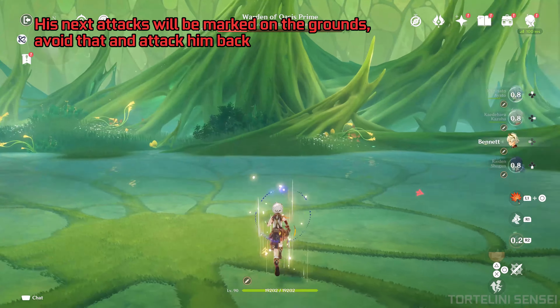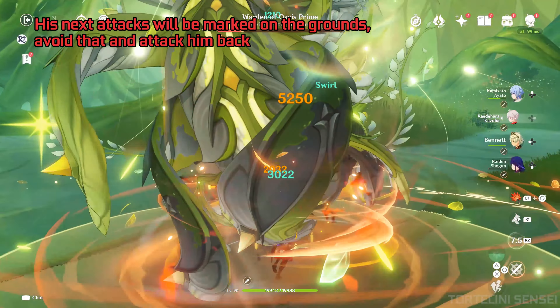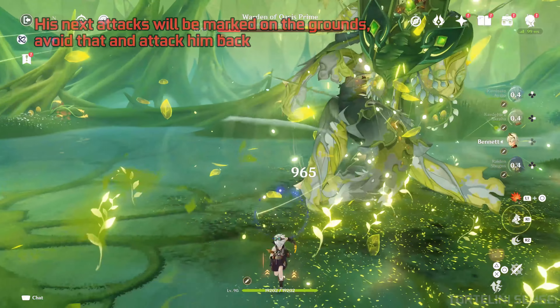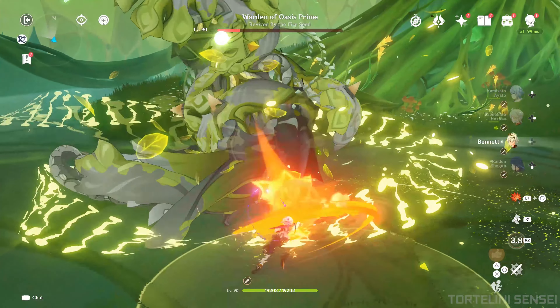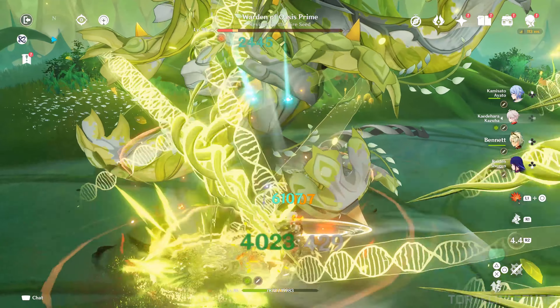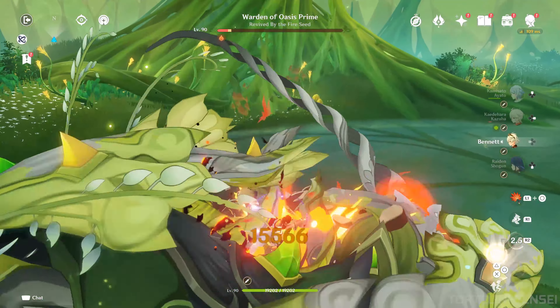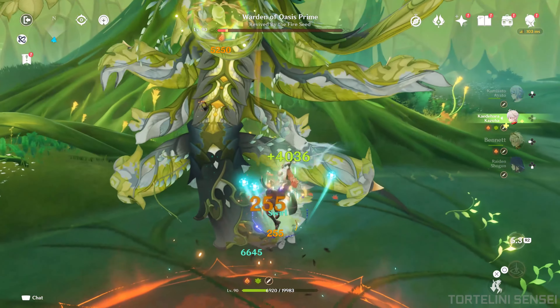Now he will unleash a powerful potential attack — you have to enter the shield barrier to get protection. After that, on the final phase, he will keep attacking you with aerial attacks. You can see his attack marks on the ground, so you have to avoid those attacks but keep attacking him as well — just avoid his attacks and attack him back.